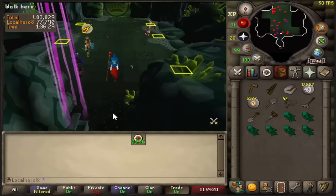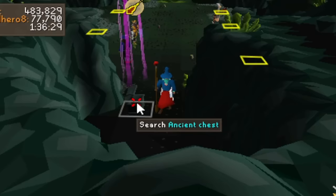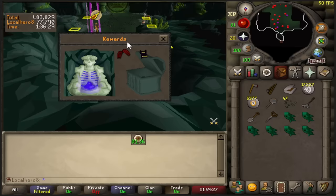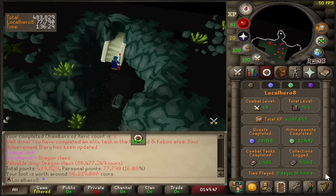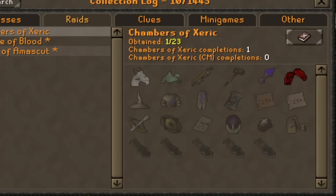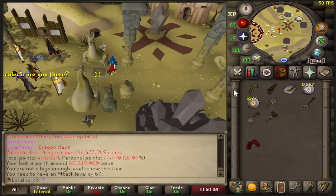Oh my God! What is the first purple? One of the five items I can actually use on a pure — that's actually sick. Claws, dude! Perfect. Look at the collection log — just one KC. Oh my God that is sick. I wish I could wear them, I'm just low attack. 41 attack from just the quest still — gotta train it up. That was on the ancestral drop table and it was claws!